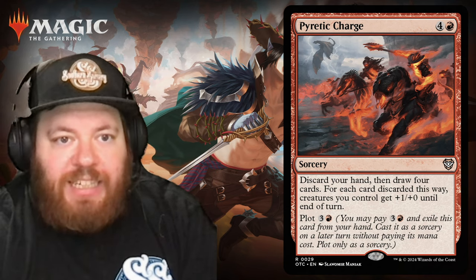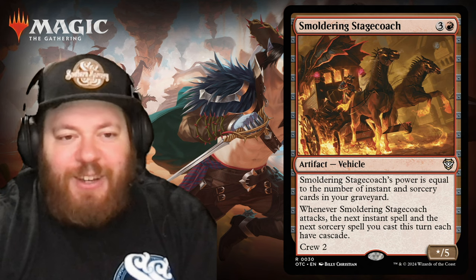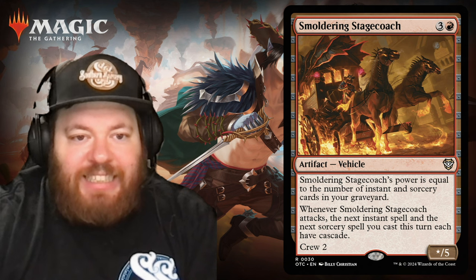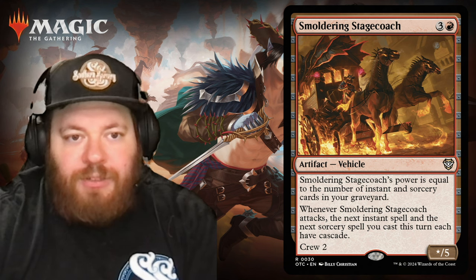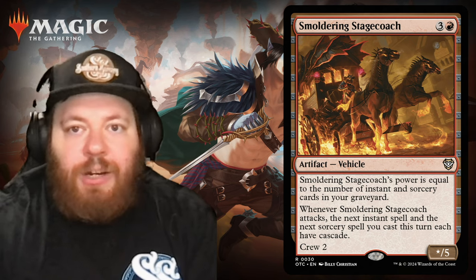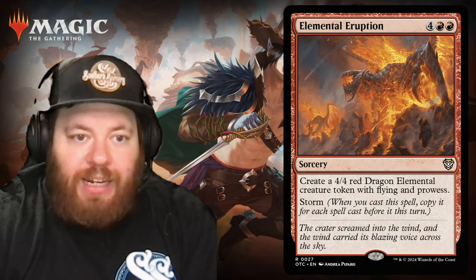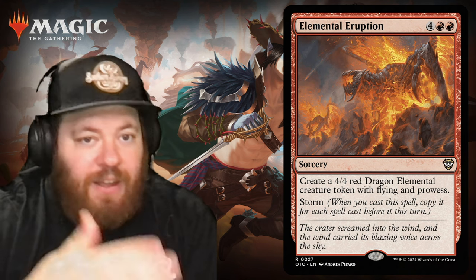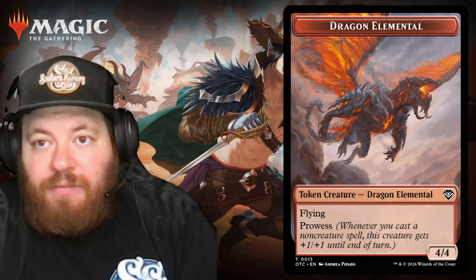Next we have Smoldering Stagecoach, a vehicle artifact for three and a red. Its power is equal to the number of instant and sorcery cards in your graveyard — which should be a lot. Whenever it attacks, the next instant spell and the next sorcery spell you cast this turn each have Cascade, letting you potentially cascade into more spells to raise your storm count. Crew two to activate it.